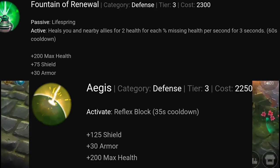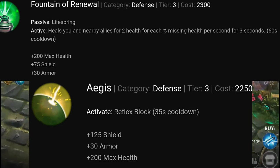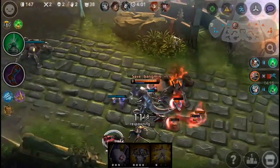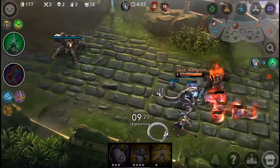So meanwhile, Aegis only gives you a tiny reflex block and an additional 50 shield as compared to Fountain of Renewal, while costing $50 cheaper — which is not actually a really big difference.